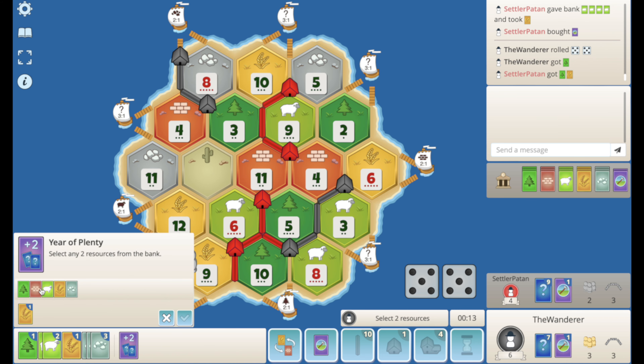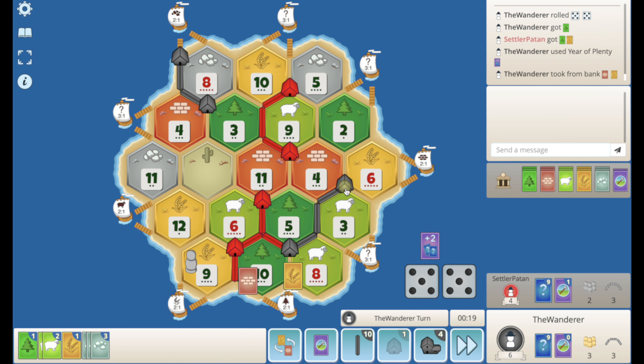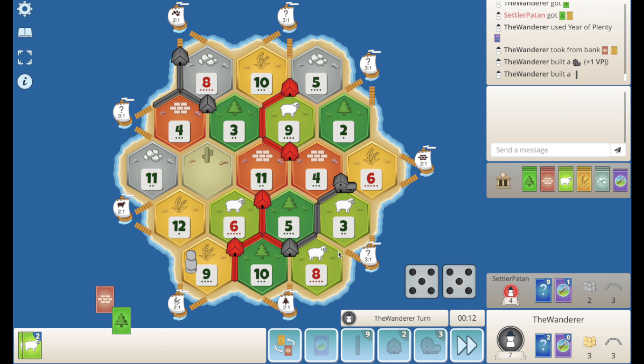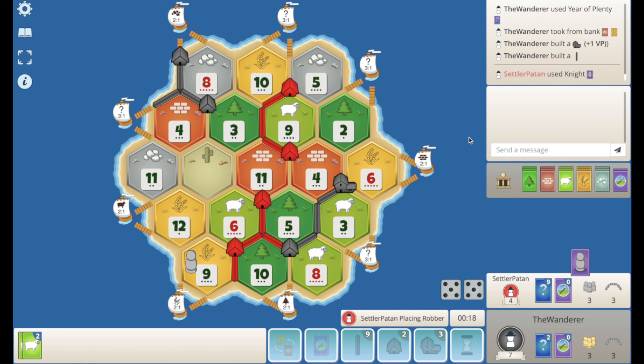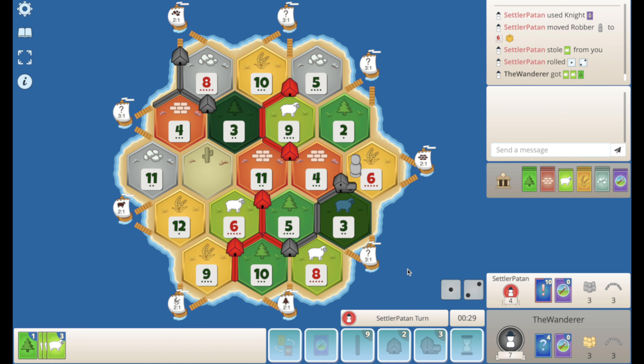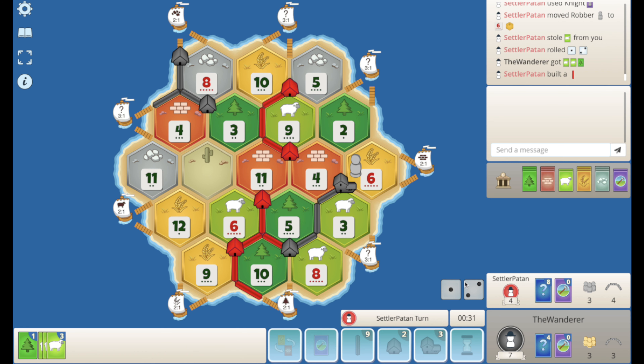Let's just take a wheat and a brick, and then I can city this to match my ore production. Now what do I want to do with this road? Do I want the 3-to-1 port or do I want to go for the wood port? Nah, I think I go for just the 3-to-1 — he's just got a better road network than me. I think I just give up on the road. He does play the knight — I'm glad I dropped the road. I lose a sheep, but we get it back anyway. He drops the road to the wood port and gets the settle.